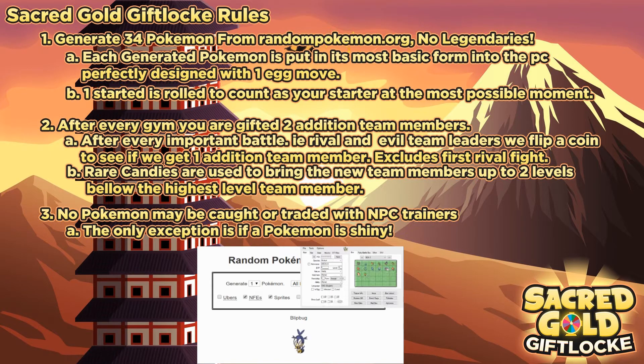After every Gym, we are gifted two additional team members. Because we can't catch Pokemon unless they're shiny, we only get one Pokemon to go from Cherry Grove Town all the way to Faulkner and through Bell Tower. So they're going to be a little bit overleveled, but obviously there is only one Pokemon, so we do have to be careful. We get two additional team members who will be rare candied up to two levels below the highest level team member.